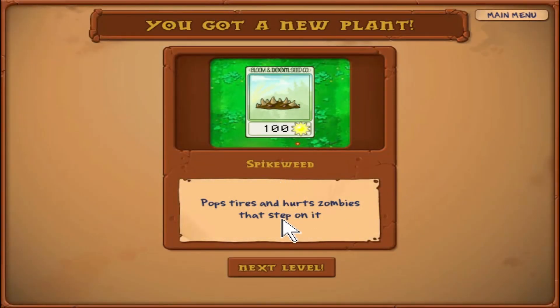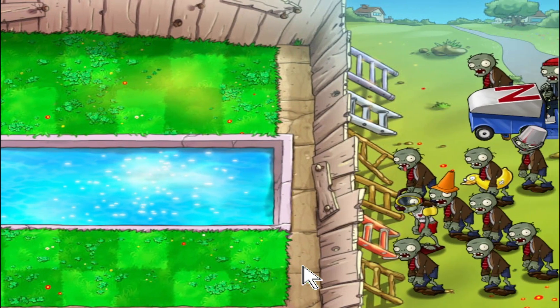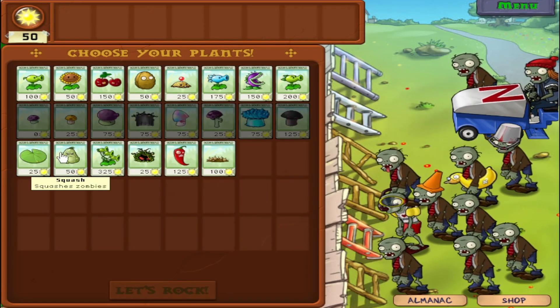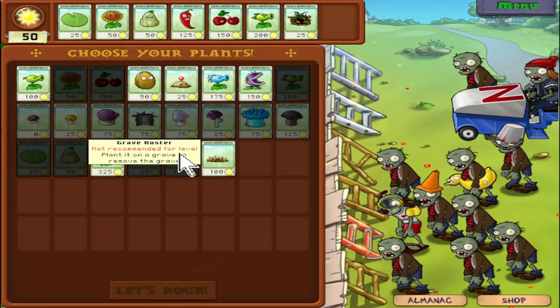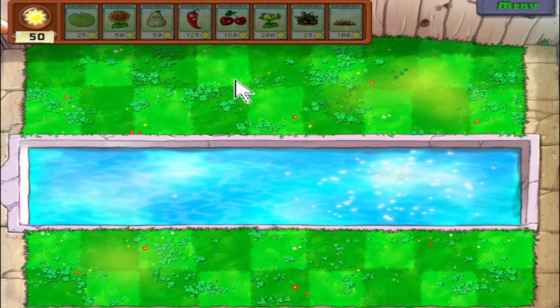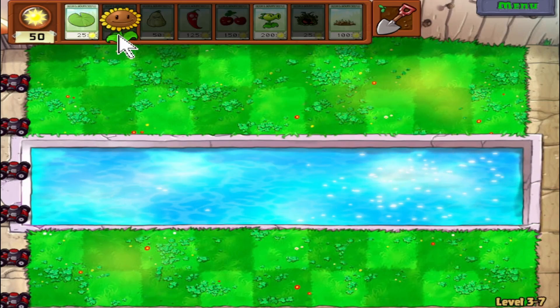We got a new plant — it's the Spikeweed! It pops tires and does chip damage to zombies that step on it. I'll use it for the culture, but generally I just don't use this plant. And yeah, Spikeweed — that's the newest plant we've got, so I have to use it.